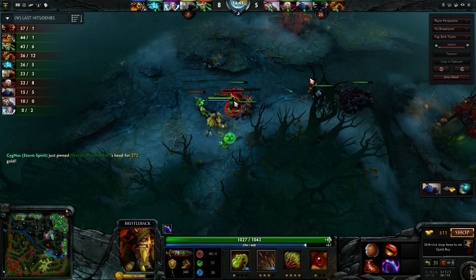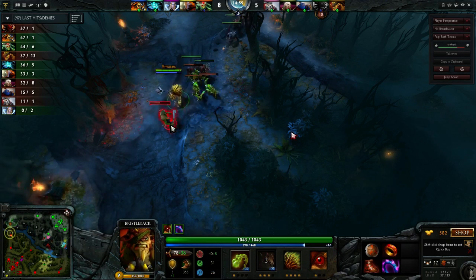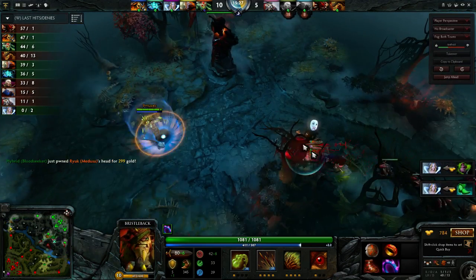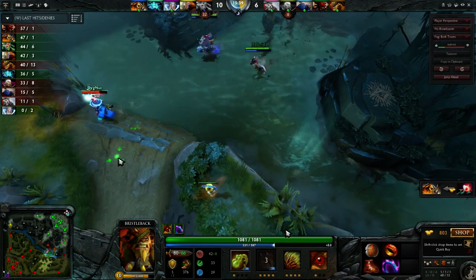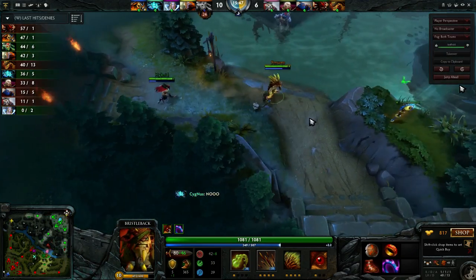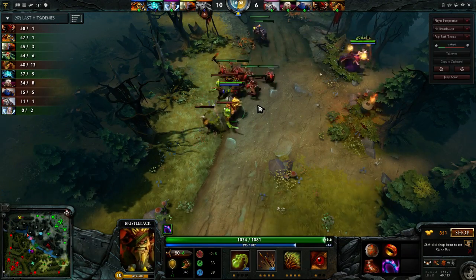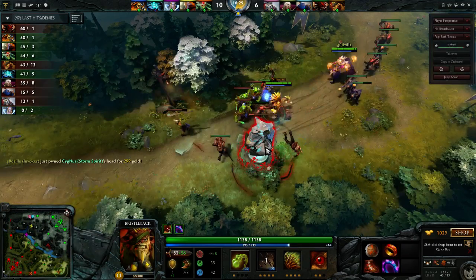One of the things lower level players do really badly is syncing up when they peak in power level with when they're active. Some heroes it's very obvious - like a Tidehunter, once you get your ultimate you want to be able to fight because it's super powerful right when you get it. With Bristleback, it's when you finish your Vanguard if you're going the Vanguard build, or the mech if you're going the mech build. Once you hit level 6 and get your Warpath, you're pretty good. You should look to fight when you get a really good opportunity or when you peak in power level.